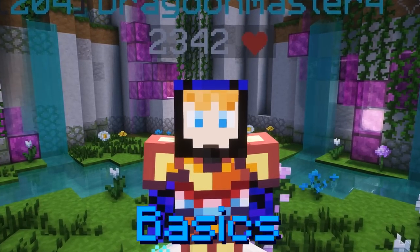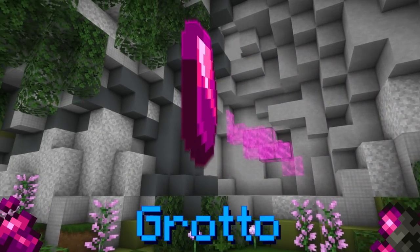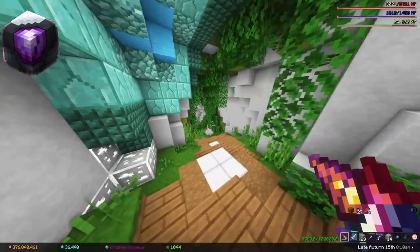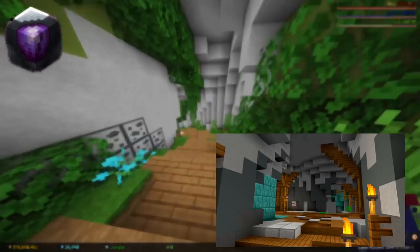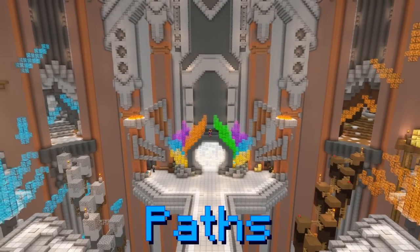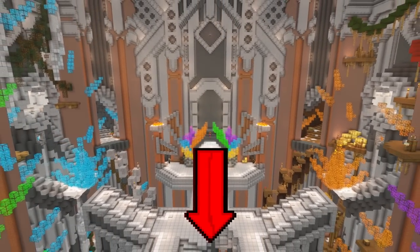Jasper is found in fairy grotto structures. These are a rare spawn anywhere in the Crystal Hallows, so you'll need to run around searching for one. Make sure you take these tunnels to cover the most ground. If you want to see the specific paths I take, I'll leave a video linked in the description that shows it.